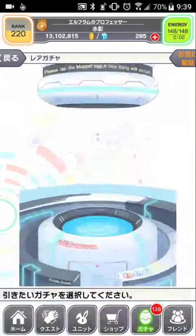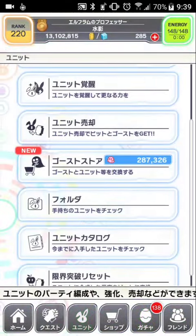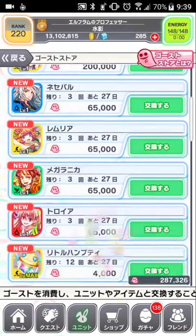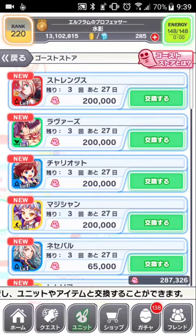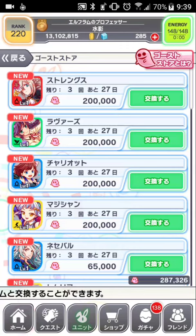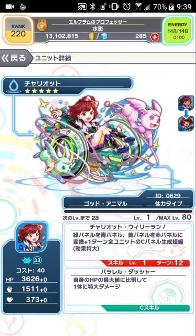I'll save her for now and see if I have a need with damaged mana units. I've got a lot of ghosts and I'm thinking about either buying another lover's magician or strength. I'm not too impressed.